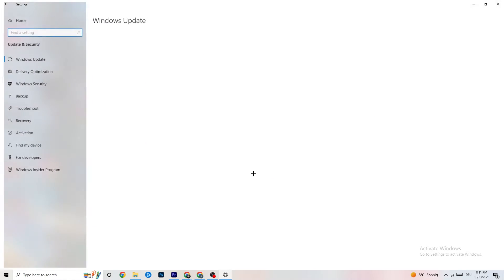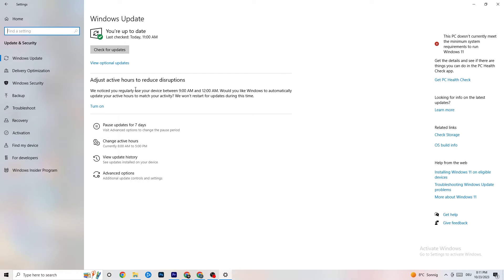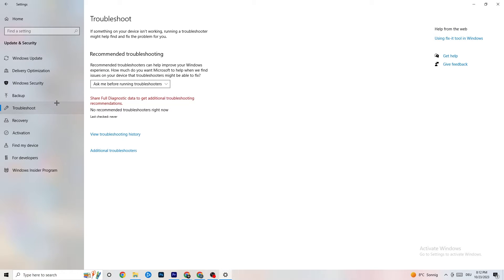Go back to main Settings and click on Update and Security, then Windows Update. Check for updates and make sure you're on the latest version of Windows — this increases system performance and helps with every issue you might be having. Also go to Troubleshoot; your system can search for things that aren't working and try to fix them automatically. Sometimes it finds something, sometimes it won't.